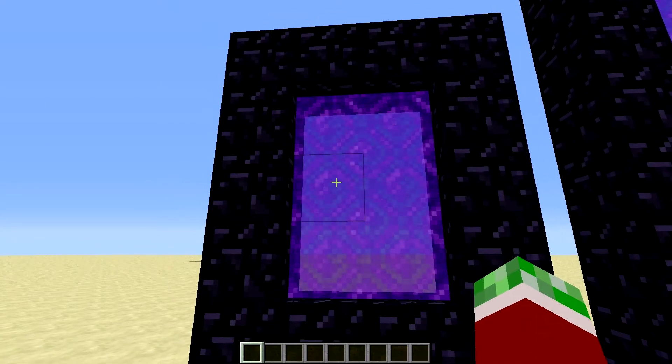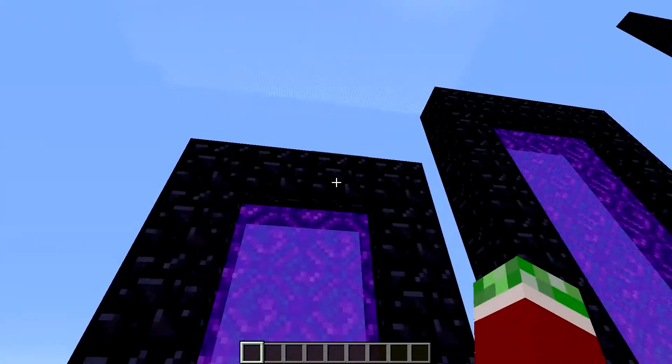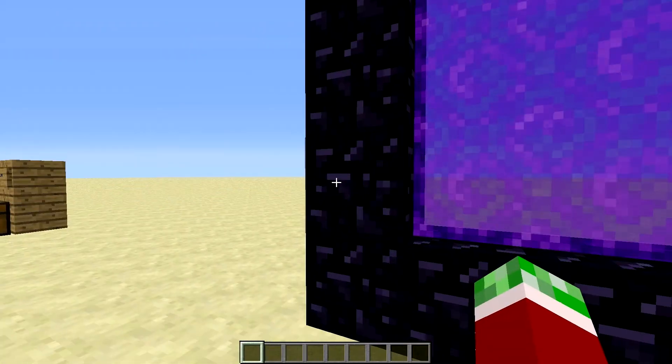I'm going to show you a normal nether portal right here. Of course this is the normal 5x4 — 1, 2, 3, 4, 5 — yeah, I believe it's 5x4.